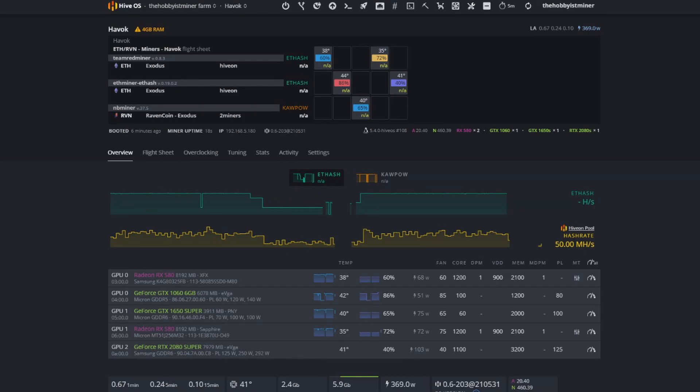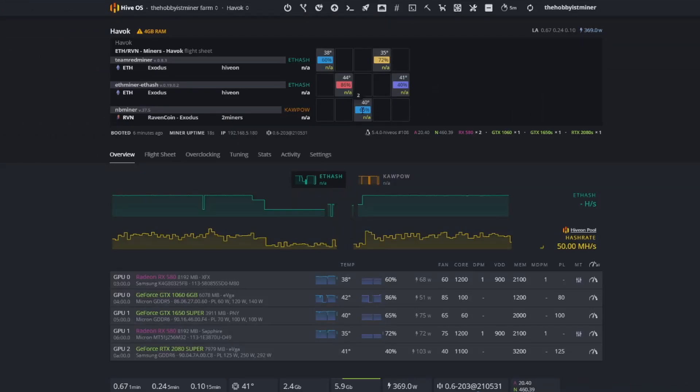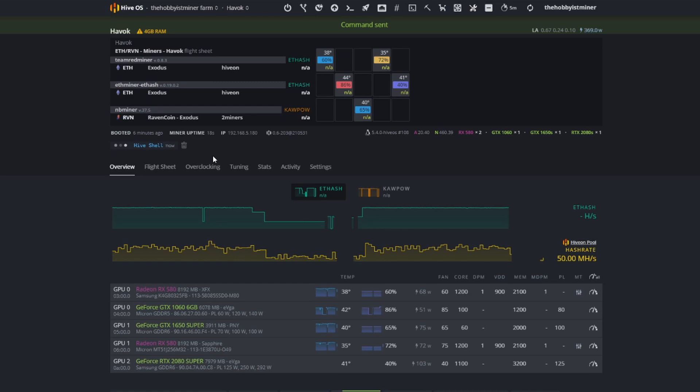While we wait for hash rate to appear, look at the top: Team Red Miner now shows cards zero and one — both our 580s assigned to mine Ethereum. EthMiner shows two Nvidia cards: the 1060 and the 2080. NB Miner is handling the 1650 for Raven Coin. The system has recognized the new card. Let's load up Hive Shell, which gives you real-time visibility into what's going on in your system beyond the dashboard view.